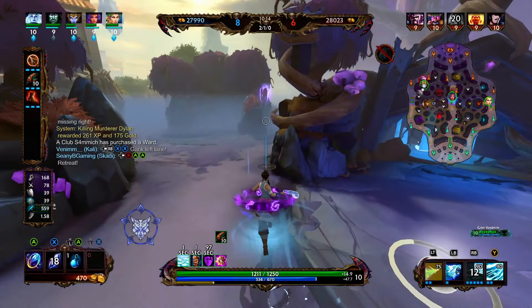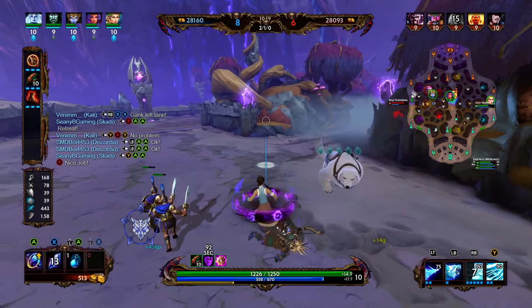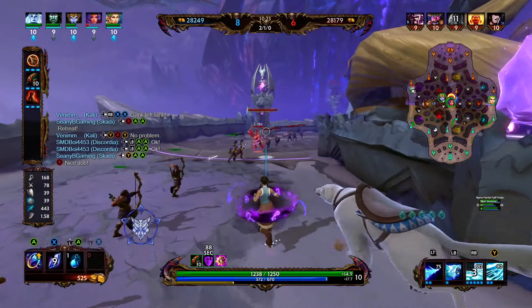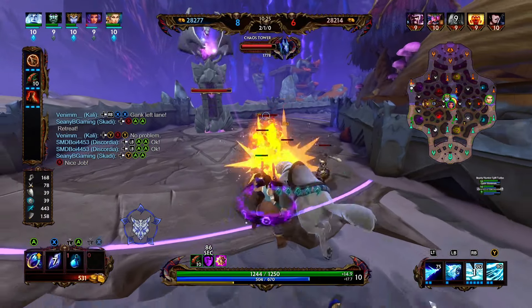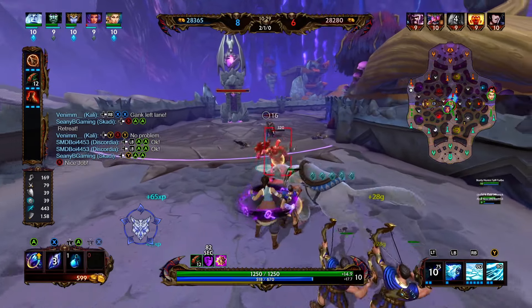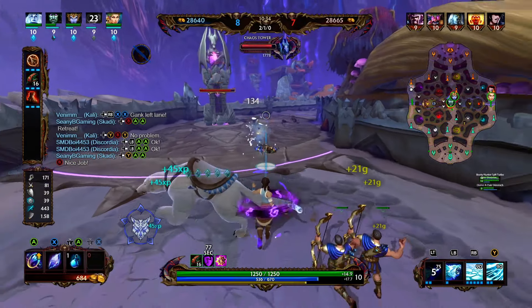We see Kali going all in onto this Kronos — she said gank, and she's able to get the pick. We're going to try to make sure that she can escape. It's not really worth fighting the Fafnir right here, especially when somebody could just rotate in. So we're going to fall back and clean up the wave. We missed a few stacks right there, but that's okay. Kali was able to get a pick and we were able to make sure that she was able to escape.